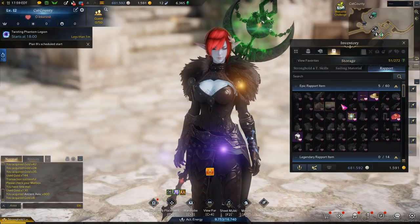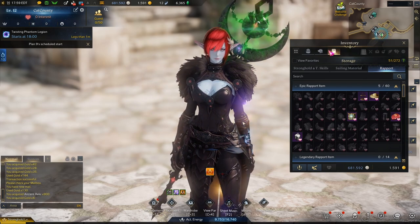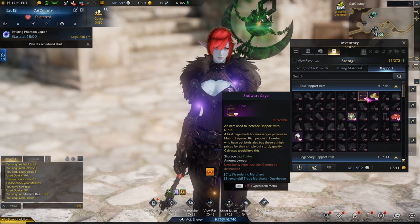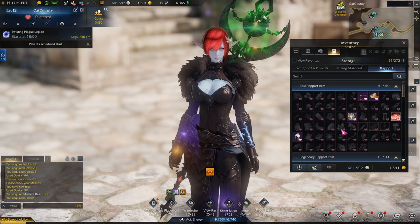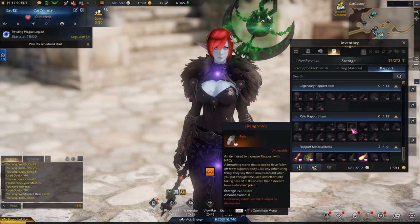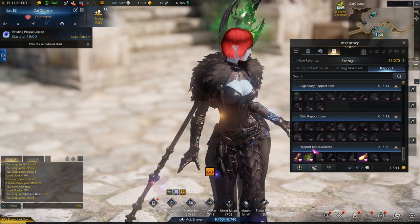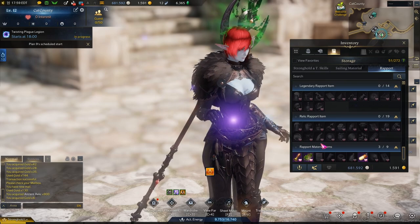By the way, if you want to access your rapport items, it's in your inventory — the third tab, labeled Rapport. Here's all the items I bought. I think I already had one or two of these. It's a really good way to get those items, and it'll come in handy for another guide I'm going to be making.